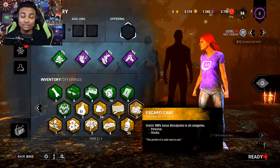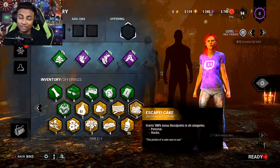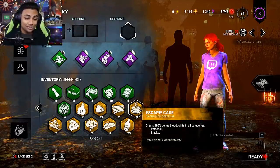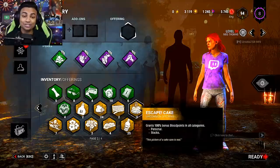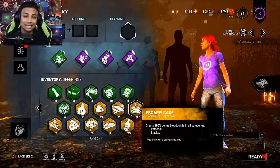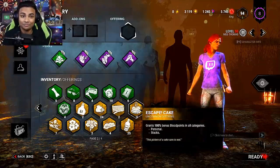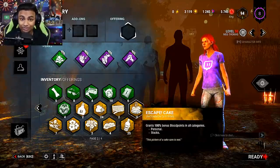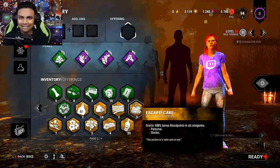The rest is solely on your gameplay — doing your objectives, studying the killer, running away, and things like that. That's pretty much all there is to survivor. Now, there are other perks that you could run that will increase your blood points, however that only increases it in one category and caps it off. So I really don't recommend running those perks. People think it's really smart to do that, but in reality, not so much.